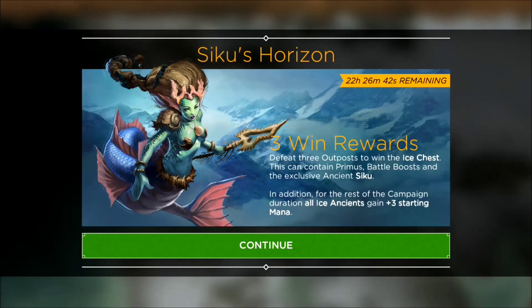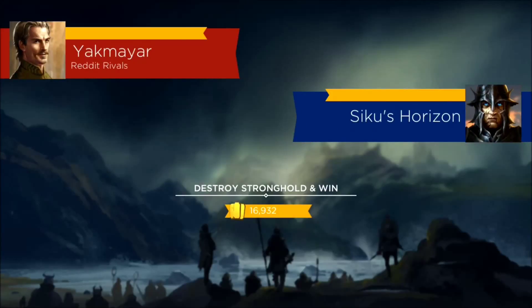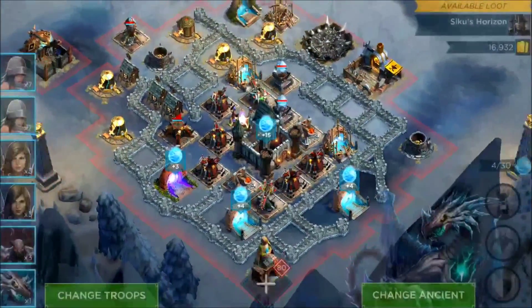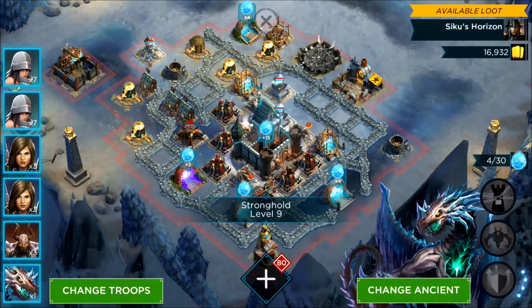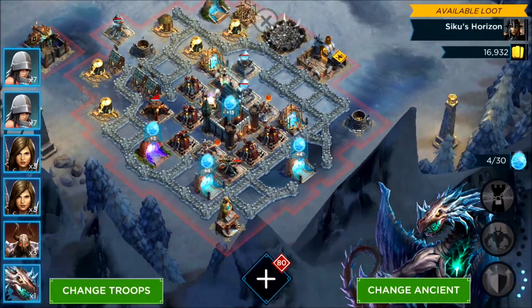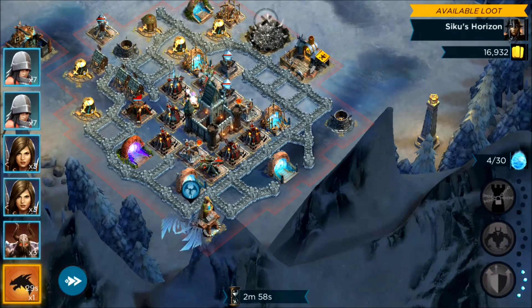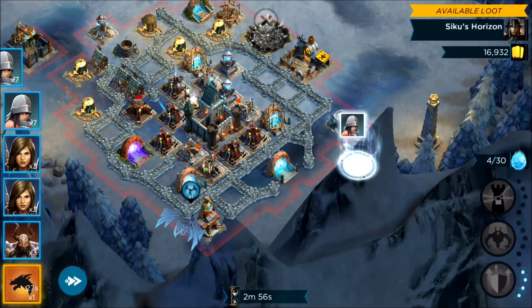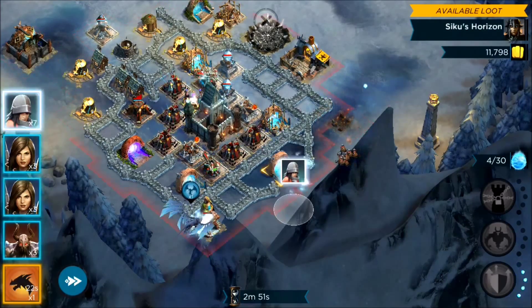So we're going to jump right in here, and as many of you know, the Ice Ancients are probably the easiest to complete because of Foreveil. He's my most used and probably still my favorite overall Ancient to use. As I've mentioned in many of the other daily campaign videos, it's really important to make sure that you start the daily campaign after losing a streak, so you start at the zero mark, which is going to make your first three bases much easier — in this case the three bases for the daily campaign.